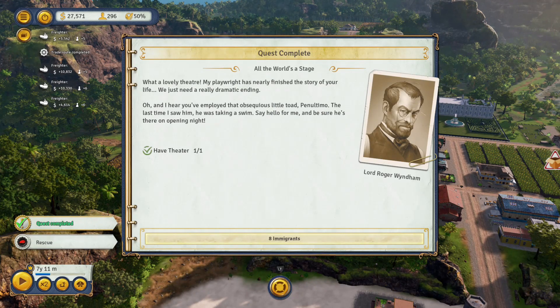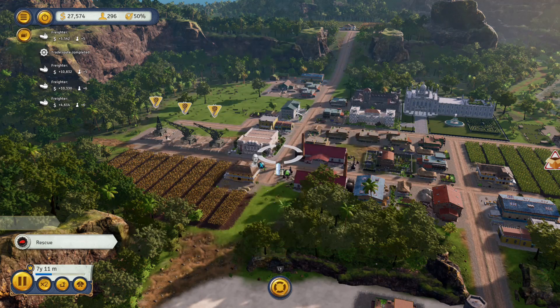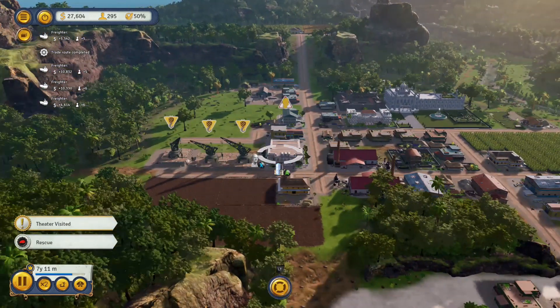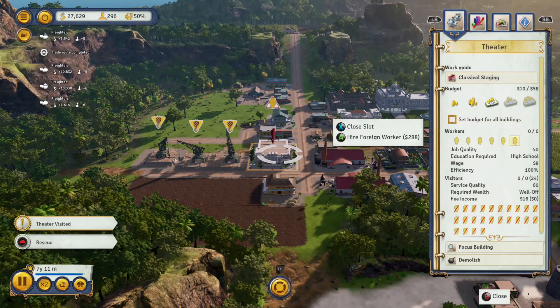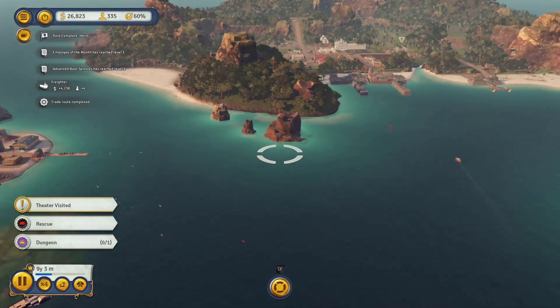We've completed the theatre. The crown has obviously discovered what I was doing with the coconuts and is now planning to assassinate me. This is going to highlight another thing you can do in the game: take direct control of El Presidente, your leader on the island. You can look individually at any citizen and tell them to do things, and with the president himself you can get him to visit buildings to boost production of whatever that building is doing.